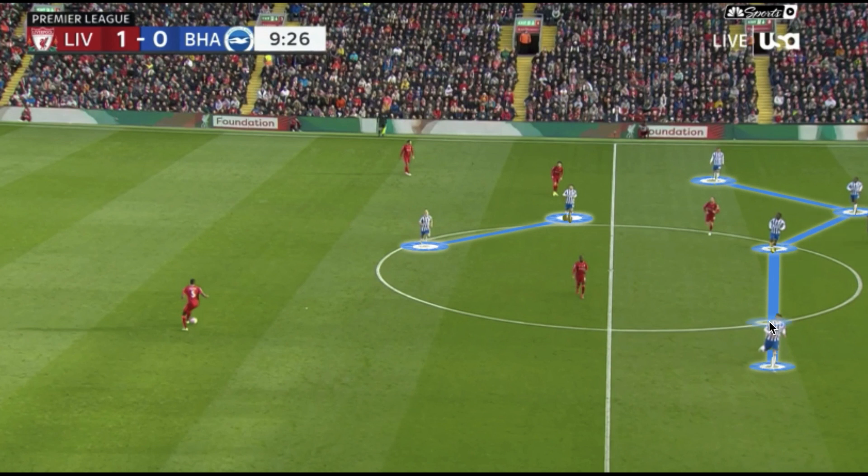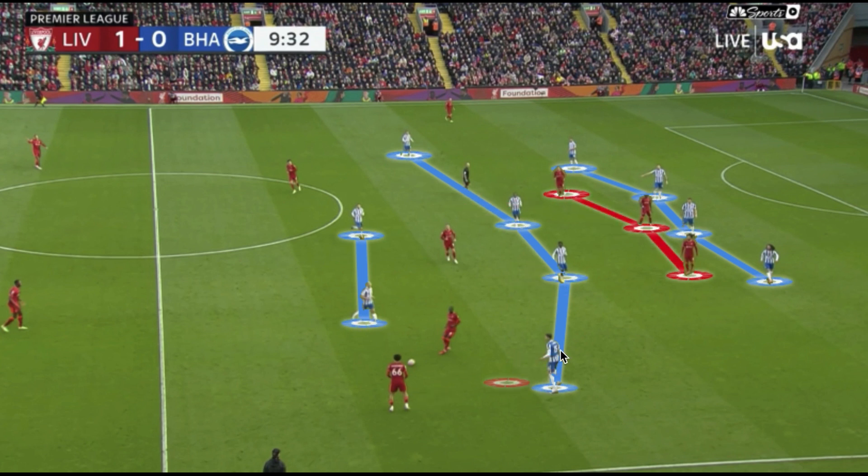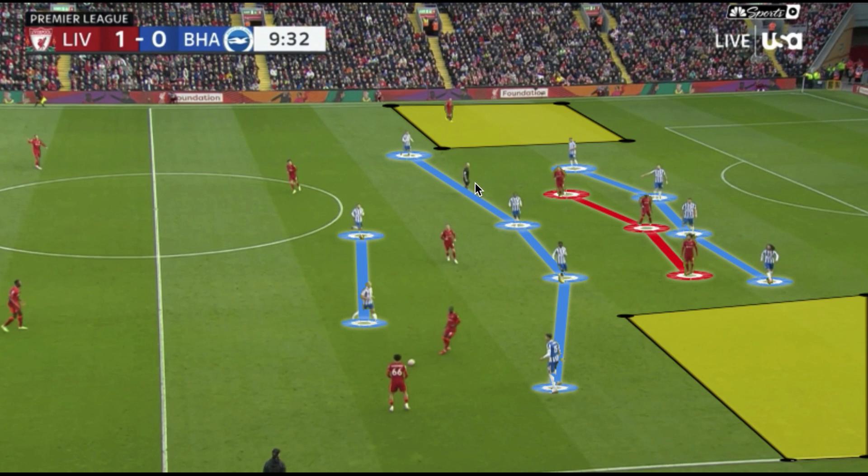Having a staggered midfield four gives Brighton good access across the field to the wide areas, as well as putting players closer to a player like Roberto Firmino between the lines. As the ball goes into the wide area moving into Brighton's own half, we see a less staggered but more compact shape due to the deeper positioning. With more compactness there's less need to stagger players in the same line — the back four becomes very narrow, allowing the midfield four to span the full width of the field. Space does open up in the wide area, but this is acceptable because Liverpool will need to play away from goal to penetrate there.